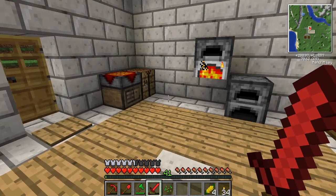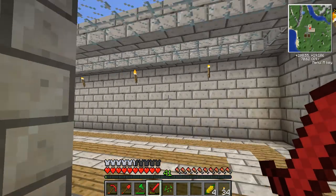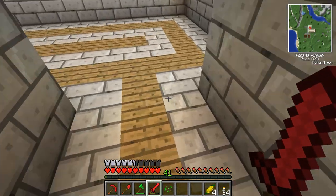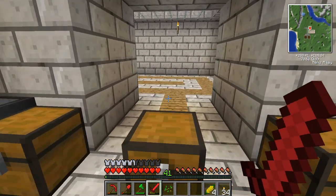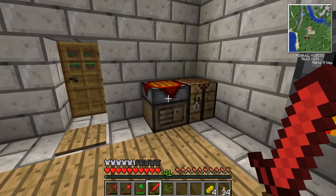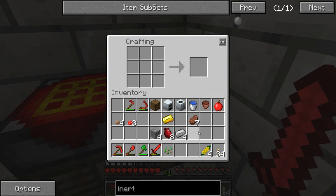Hello guys, welcome back to another episode of our continuing saga to try and play Minecraft Feed the Beast with the Direwolf20 Mod Pack. So, what did I do in between the last episode and this episode? Pretty much nothing — actually, that's not true. I just spent a little bit in the dark and I got myself my final Shard of Minium. So, we can finally go and make our Minium Stone.